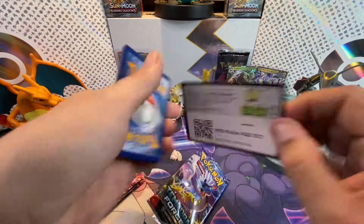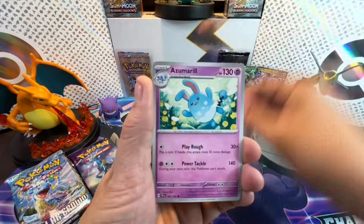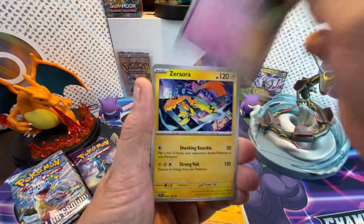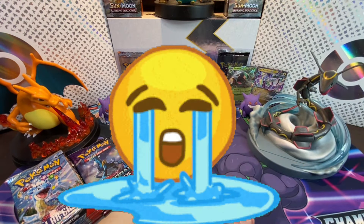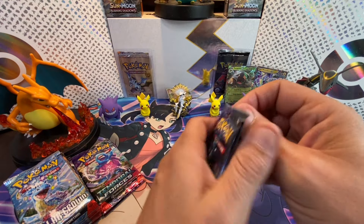Three packs left including this one for Temporal Forces. Code card dispensed and we're off. With the energy, we got Azumarill, Yamper, Grubbin, Medicham, Scream Tail, Zeraora, Iron Valiant, Rolycoly, Delmise, and Farigraf — no hit there. Still two bangers on the board heading into the final three packs.